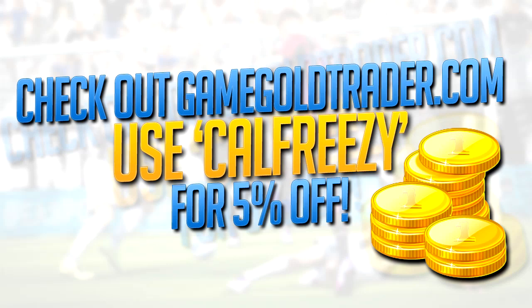Hey guys, what's going on. Just before I get into this video, check out gamegoldtrader.com — they sell Ultimate Team coins, and they're going for super cheap at the moment. I'll leave a link down below. If you use 'calfreezy' at checkout where it asks for a code, you'll get 5% off. But I won't hold you from this video anymore — I hope you enjoy it.